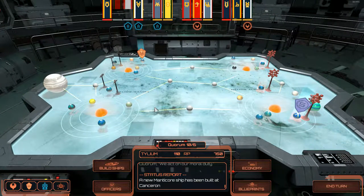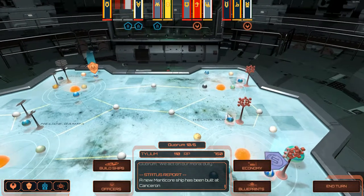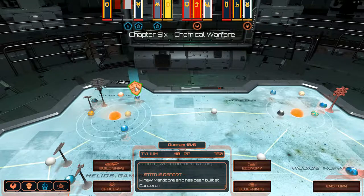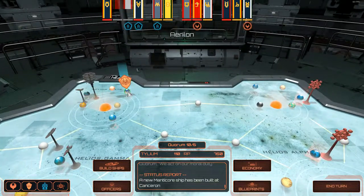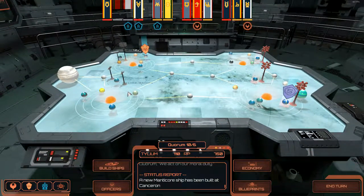So what's going on? What's the situation? We've got Cylons over here at PyCon, Tauron, and Leonis at the moment. Our mission for Chapter 6 is here at Chemical Warfare, and that's at Aeron, which we're about to go ahead and do.